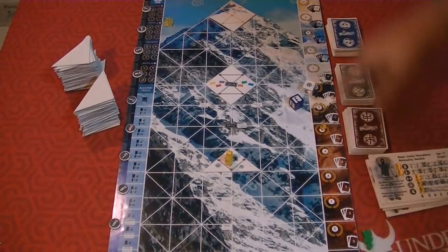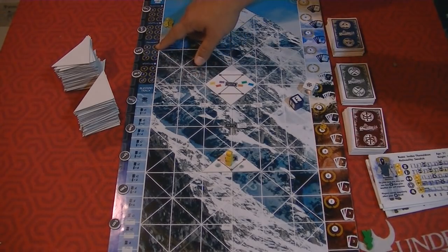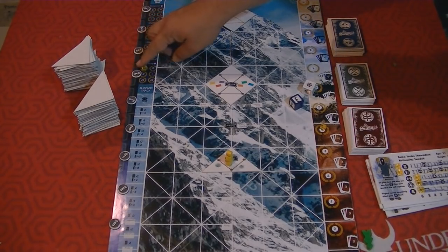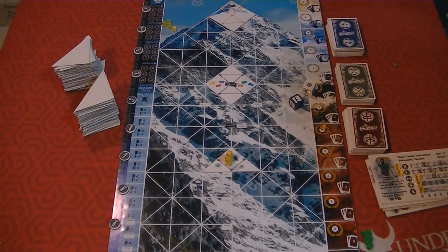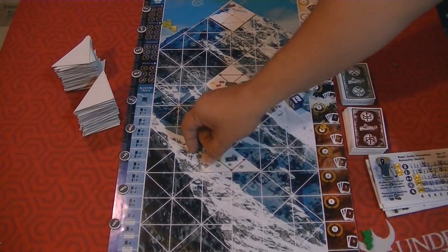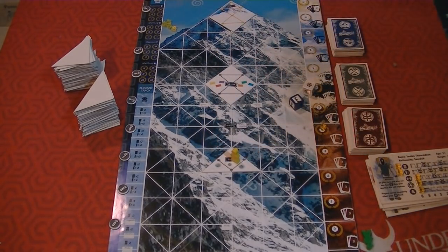Over here is a scoring track. This is the halfway point, this is for the summit, this is for the halfway camp on the way down, and this is for the base camp. If you're the first person to reach it, that's worth four points; the third person gets one point, and so forth. For the halfway camp, you just have to get to the tile. For the summit, you have to get to the top. Once you're on one of the spots on the tile, you've reached that spot and score those points.